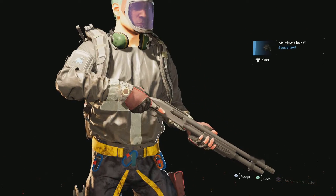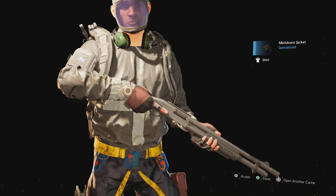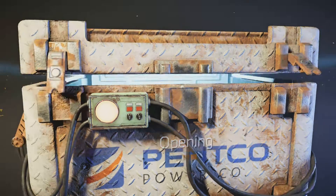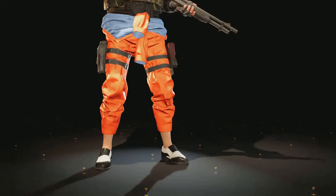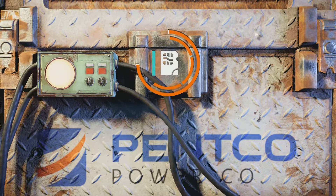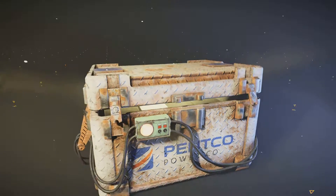Alrighty, we got the meltdown jacket - that's not bad. There was that silver jacket they had from a previous event, it's kind of similar, but the meltdown jacket, alright, I can work with that. Bright orange pants, maintenance pants. Bright colors are good, nice and fancy.